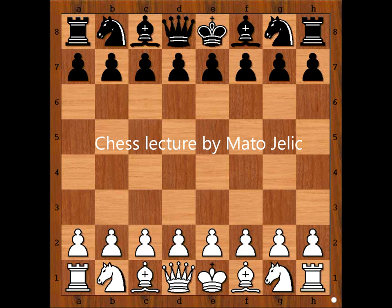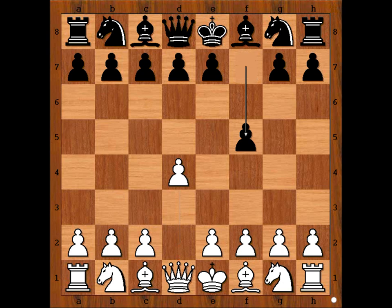Hi, this is Mato. In this video, I will show you the game between Aleksandar Moisinko and Lou Changley. This is a game from the World Rapid Championship that was played in Dubai in 2014. Moisinko had white pieces and he started with d4. Changley played f5 — Dutch Defense.